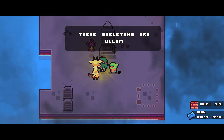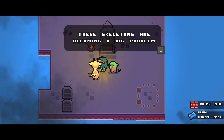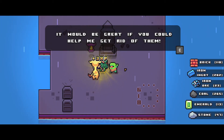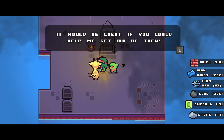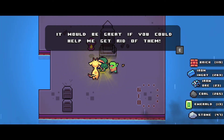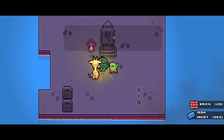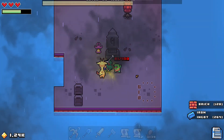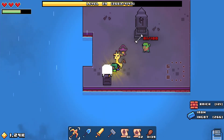So these skeletons are becoming a big problem. There's a little NPC voice saying: 'It'd be great if you could help me get rid of them — bring me a hundred bones and I will reward you.' I just sold a bunch of bones so we'll get those back pretty quickly though.